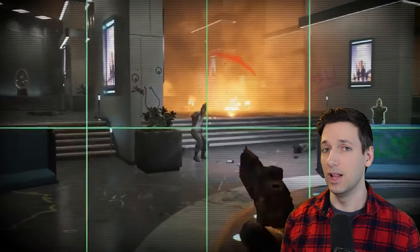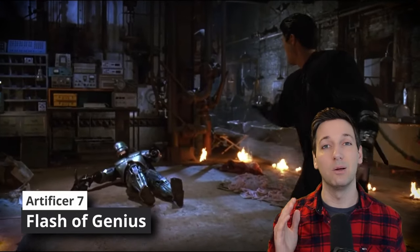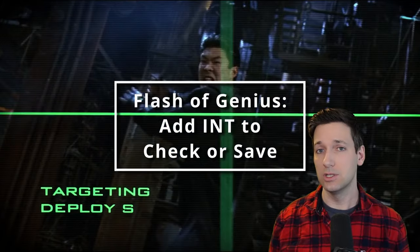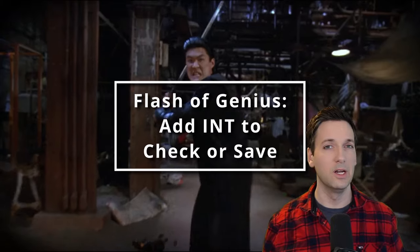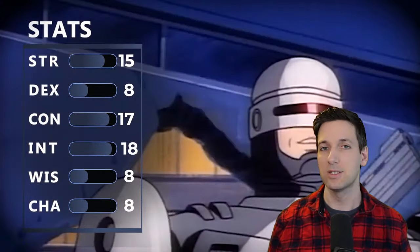At seventh level of Artificer, you get Flash of Genius. When you or anybody within 30 feet has to make an ability check or saving throw, you can use your reaction to add your Intelligence modifier to that roll. At eighth level of Artificer, you get another ability score improvement, so let's go ahead and max out that Intelligence.